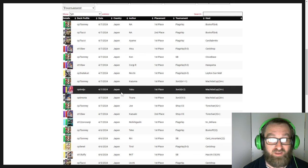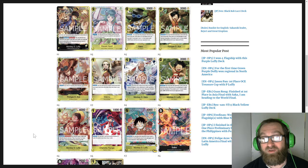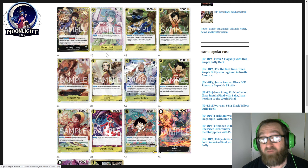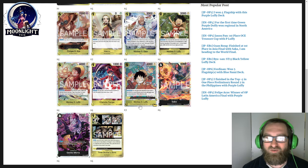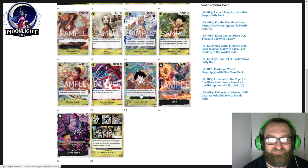Katakuri and Enel in yellow. And honestly, ST13 Luffy is just straight yellow for those who don't know. The only two black cards in the deck are Gekko Moria and Sabo. Everything else comes from the starter deck, and then a few that don't — like Luffy, Flampy, and Hiyori. So really awesome stuff.